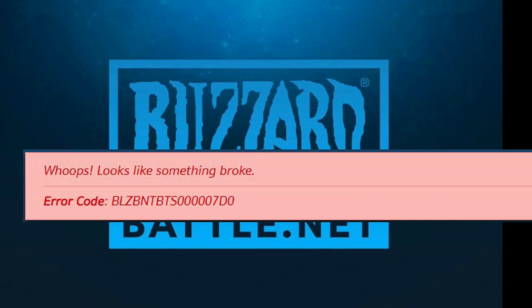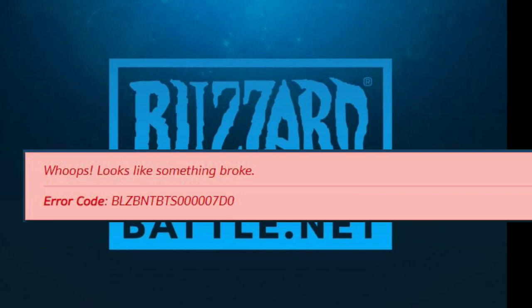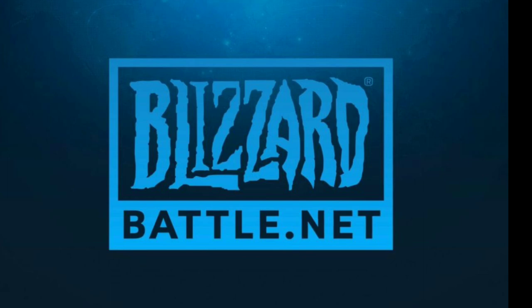However, there have been several users reporting a new error that has surfaced on the Blizzard Battle.net gaming platform. The error code is BLZ-70-0, and the message reads something like: 'Whoops, looks like something broke.'